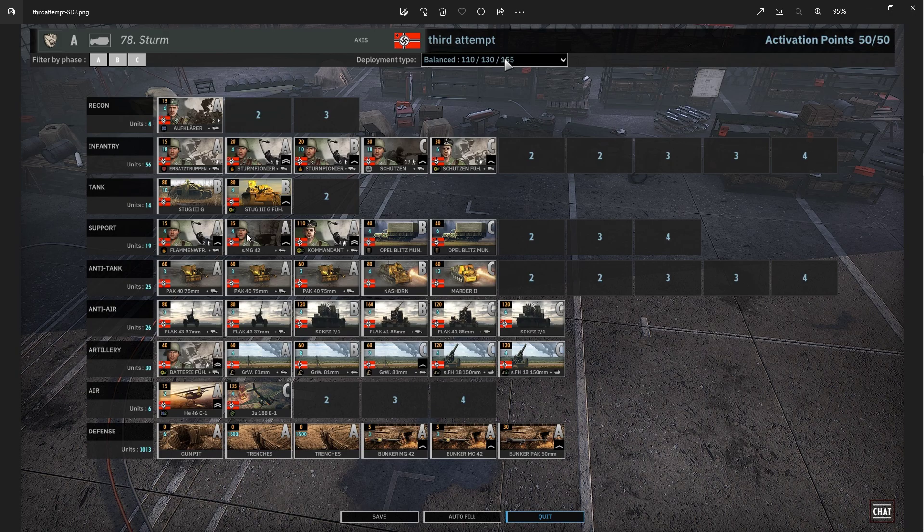I dropped MGs and Flammenwerfer — Phase B for sure. Why rush them? They're quick, but why rush MGs into the fight? They're great, I love them to bits, but you're going to have to put them in vulnerable positions. I'd rather have my system set up, know where they're needed, and then send them in Phase B. Wow, that's a lot of troops being sent in Phase A — I'd never have enough points to put all this in Phase A.